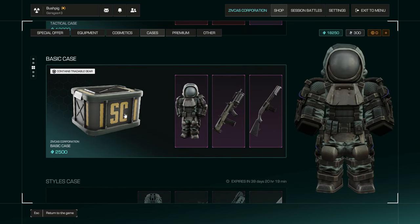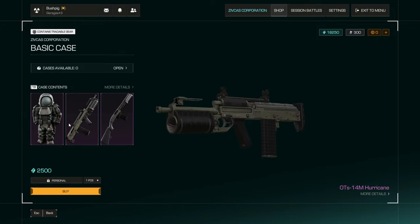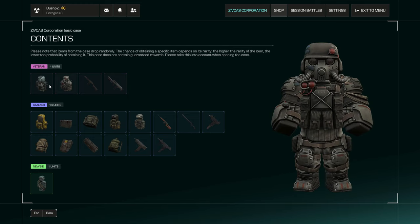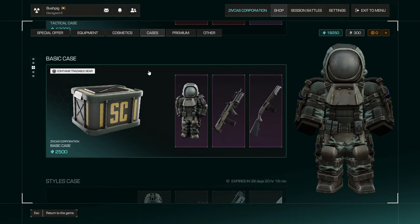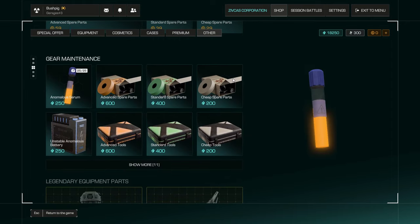The cases have a small chance of giving you really nice items — like veteran items — but the chances are stupidly small. The general consensus among the community is not to waste your credits on cases. Instead, come to the shop and buy parts so you can upgrade your stuff, and buy serum, which is needed to barter for master level items. That's apparently the best use of your credits.